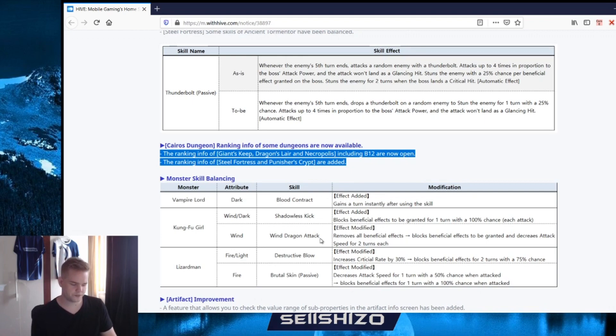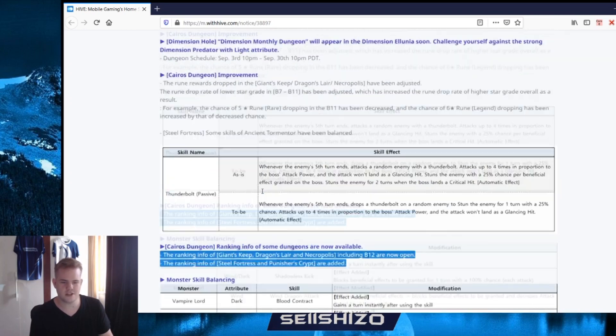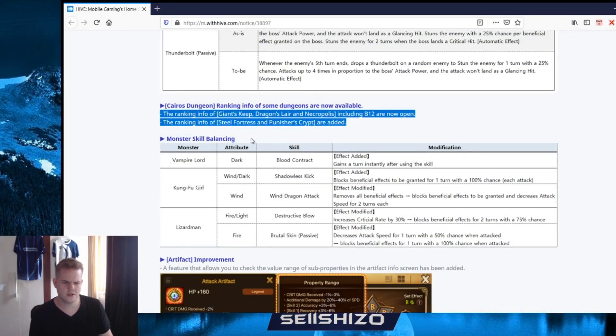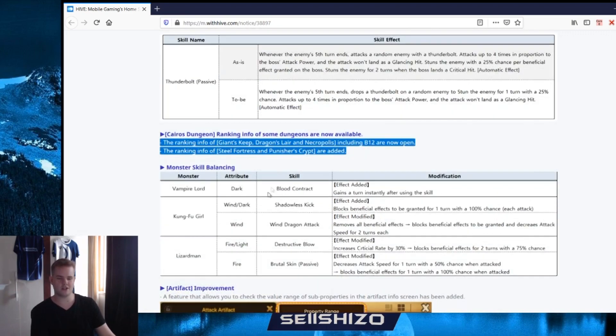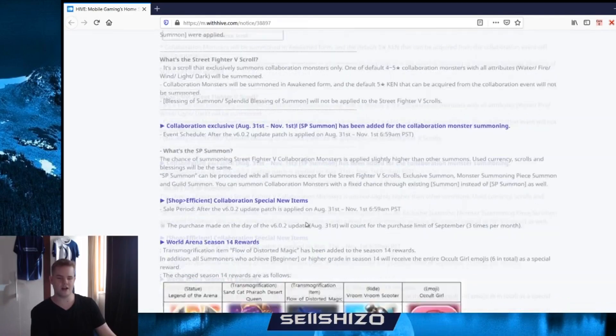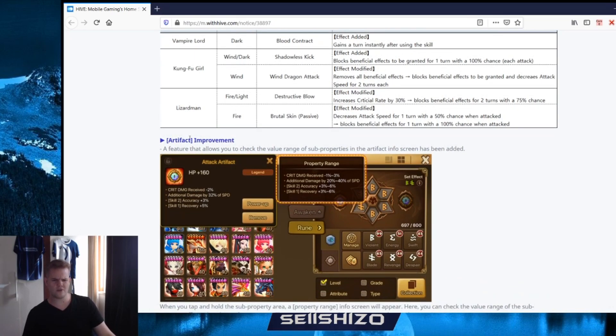Lizard Man fire and light Destructive Skin: increases block beneficial for two turns. Fire Lizard Man Brutal Skin: blocks beneficial effects for one turn with 100% chance when attacked - that's a passive. So every time the boss hits you, you answer back with a block beneficial effect for one turn. The fire Lizard Man is gonna be your guy for the SF dungeon - that's your best pick for that.